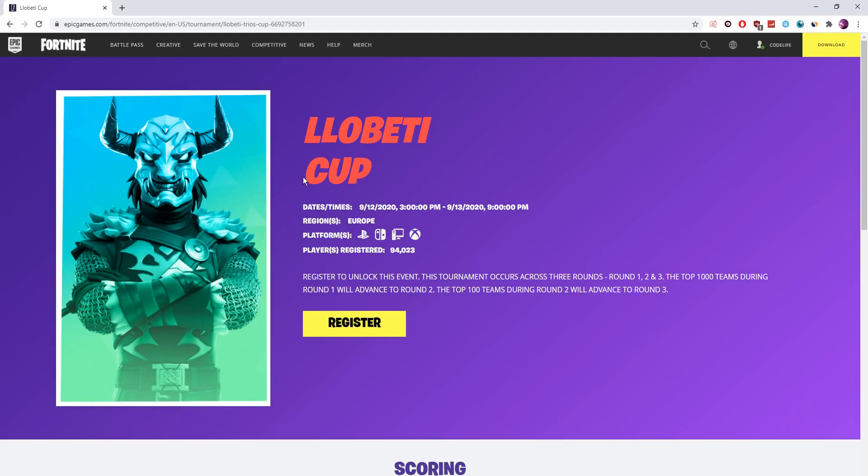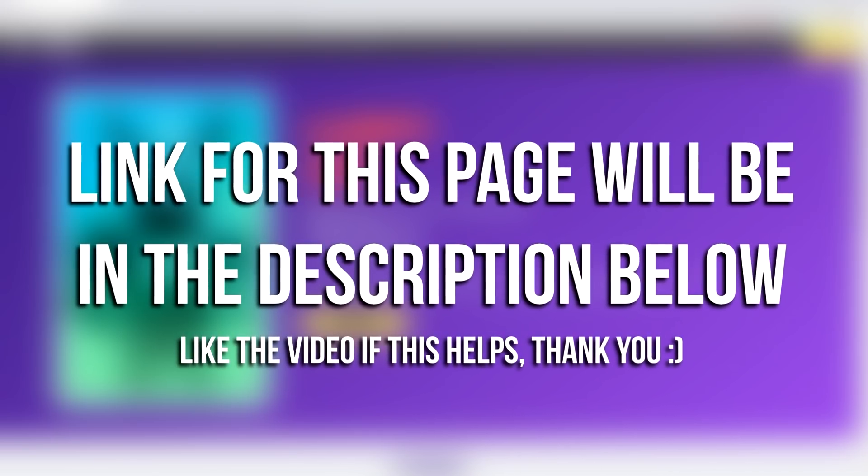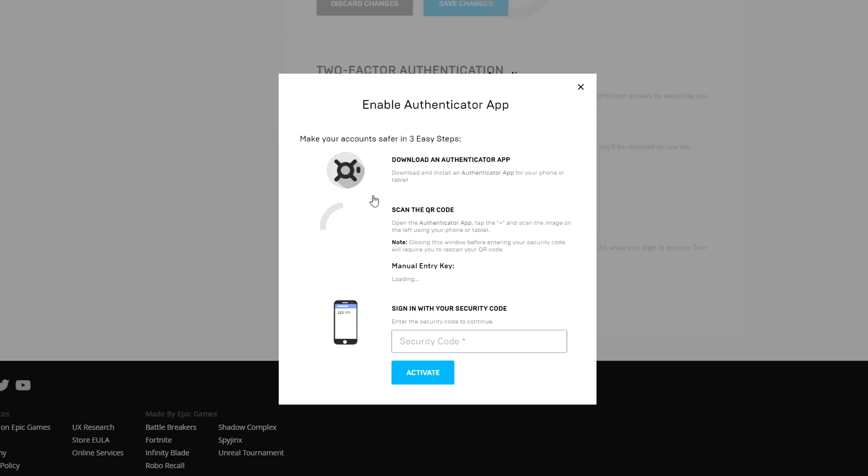To register for the Libertii Cup, all you have to do is click the first link in the description of this video. Once you click that link it should take you to the Libertii Cup page. On that page you'll see a massive yellow button — that's the one you want to click to register for the cup itself.